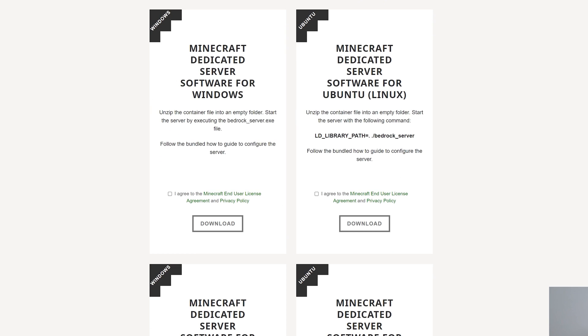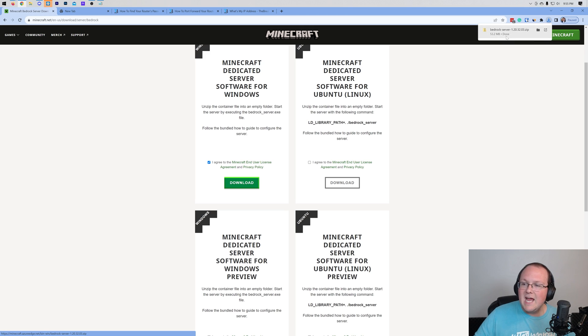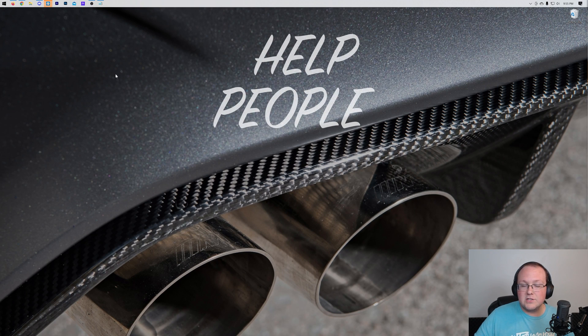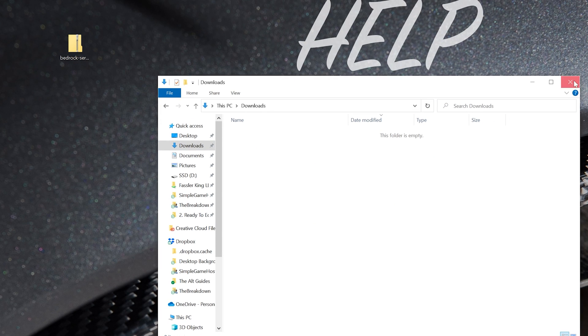Once you're there, come over to the left-hand side for the Minecraft Dedicated Server software for Windows, and click 'I Agree to EULA' if you agree to the EULA, which we do, and then click Download. The download will then begin. You may need to keep or save this file depending on your browser. From there, minimize your browser and move the downloaded file to your desktop — it's most likely going to be in your Downloads folder.